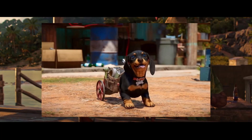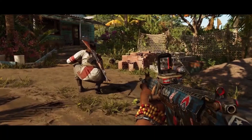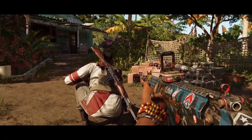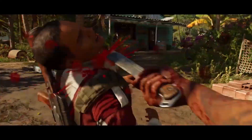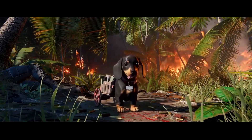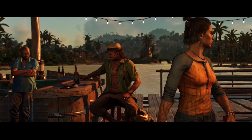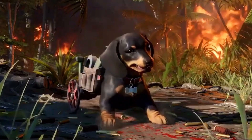First up we got Treezo, which is a wiener dog. I don't think this guy is meant to do any killing because, well, it's a wiener dog. I think he's mainly meant to distract enemies so that the main character Danny can go up and stealth kill them.